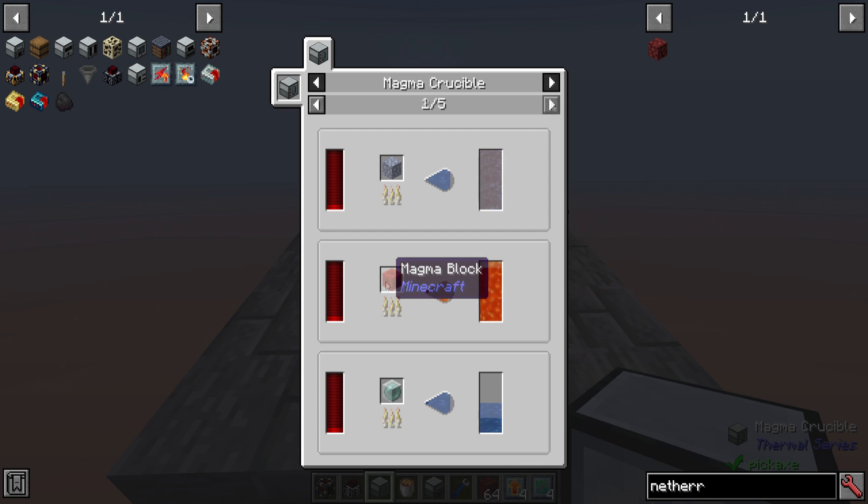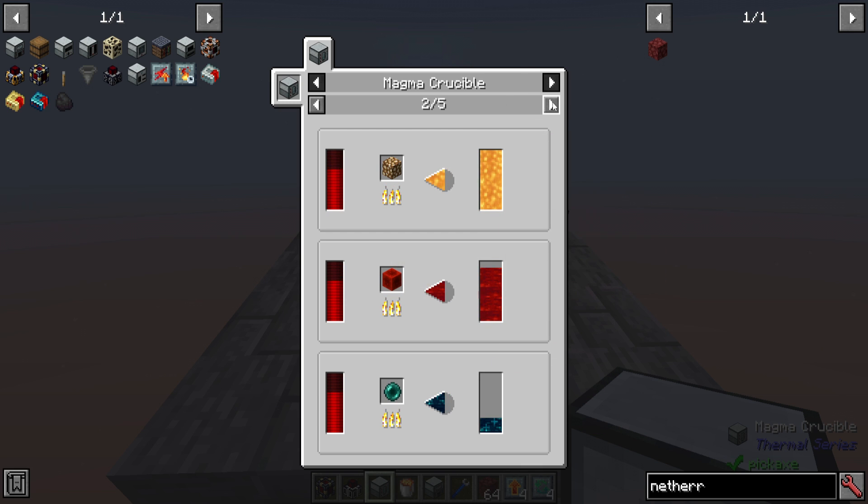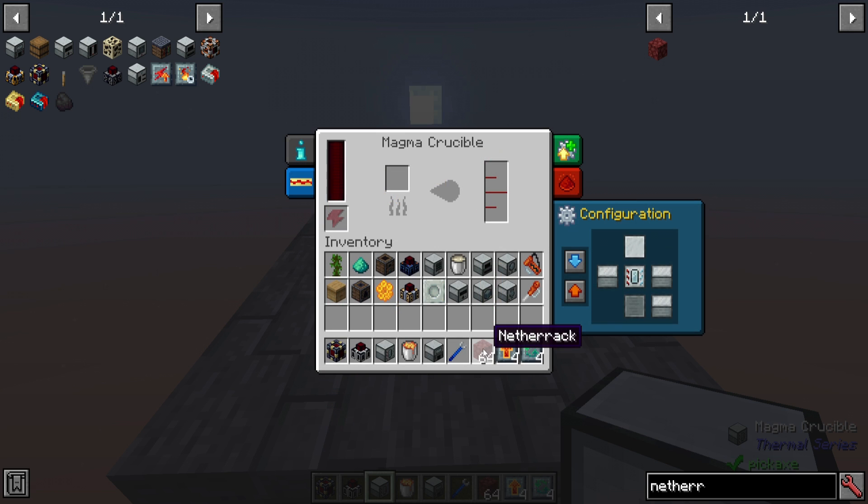You can turn other solids into liquids as needed, but most of these don't really have much use at the current time. I'm most interested in Netherrack, because just one piece of Netherrack can be turned into one bucket of lava at only a cost of 60,000 RF, which gives you a net gain of 40,000 RF per piece of Netherrack. There's an entire dimension primarily made of this substance, so it's a pretty easy to come by resource, provided that you have access to the Nether. If I put this in the Magma Crucible, it will start cooking it, but it does need power to start.